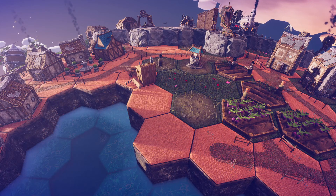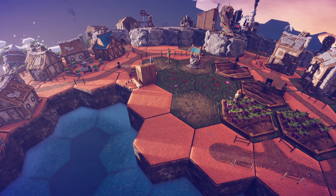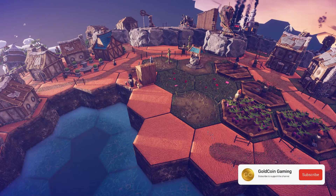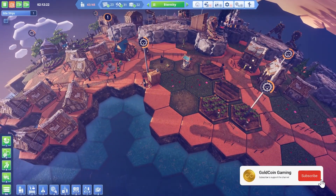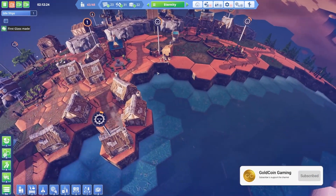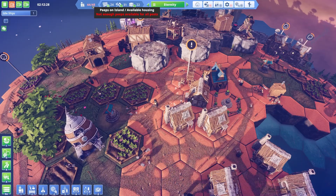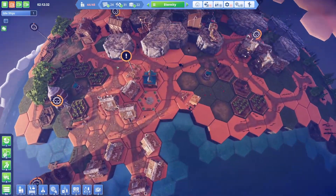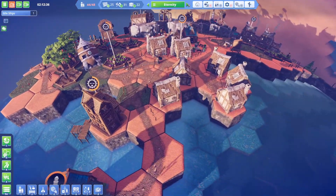Hello everyone, GoldCoin here and welcome to another episode of Before We Leave. We're right here where we left it, where we can see our peeps working on our second island. We have a capacity of 48 peeps — this city has grown quite a lot. Remember when we started with only six peeps?